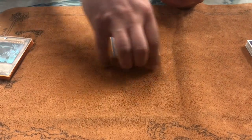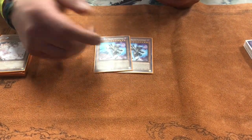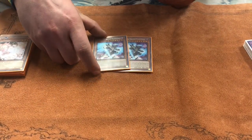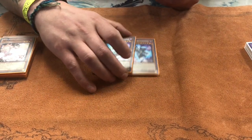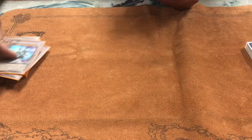For hand traps, we have Ash Blossom — pretty standard. I chose two main deck Phantasma just for how diverse the format is. It's an easy side out and it was alright today. I sided it out every time against Dino, and I played Dino three times today, so it didn't come in handy against that.